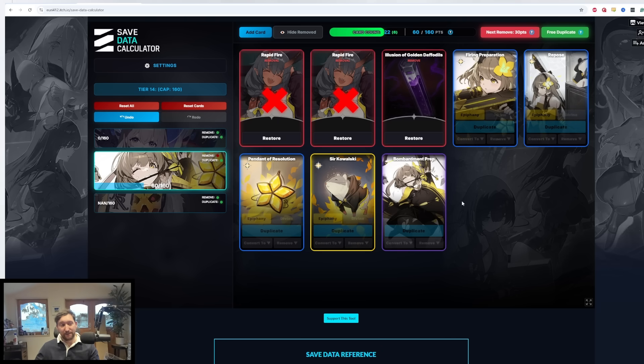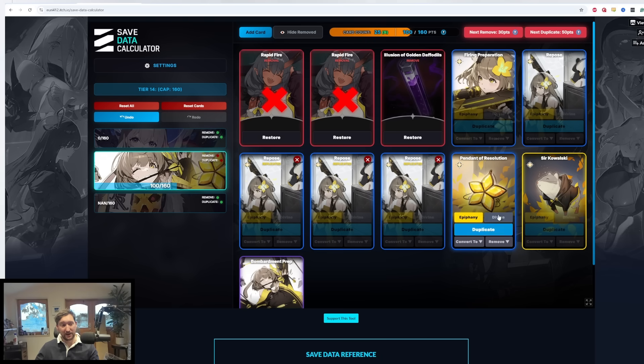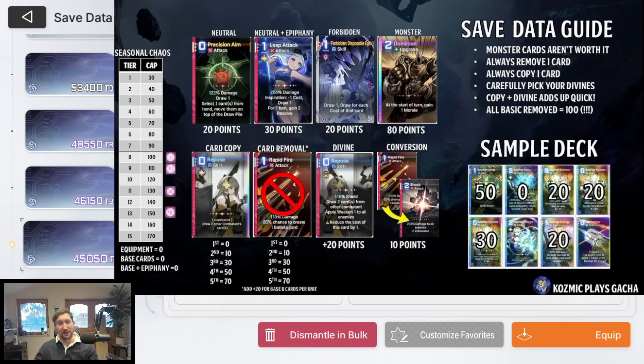That's just a visual example of how save data works. The website I'll link in the description below is really good, and massive props to Cosmic Plays Gacha for his fantastic save data guide. It's a great way of understanding how to build a deck. I could probably make a whole guide on save data, but I'm also going to talk about some of the other mechanics in the game that are worth covering too.